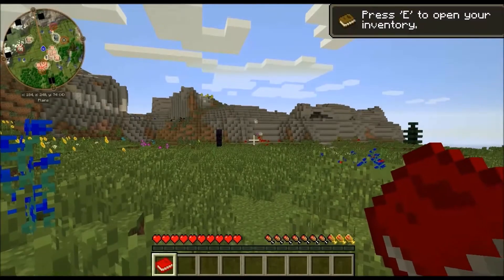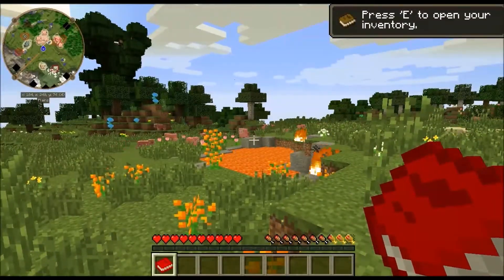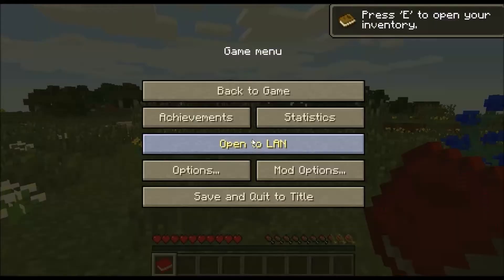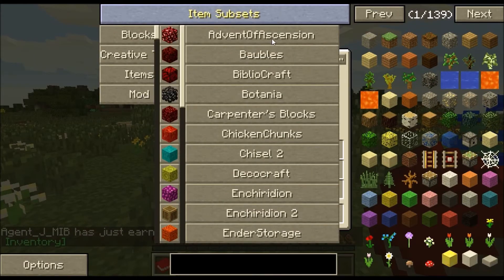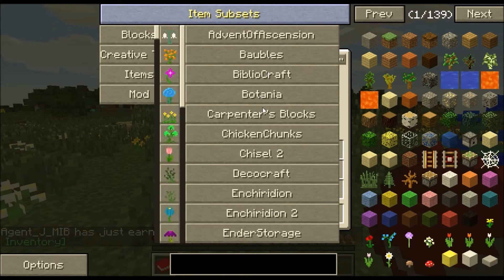Oh and there's a totem. We got some sheep. We've got a great wood tree, so it must be Thorncraft. Let's take a second here to look at inventory and the mods. So we've got Advent of Ascension, Baubles — awesome — Bibliocraft, Botania.